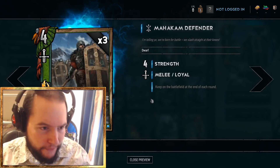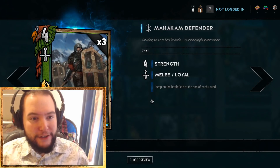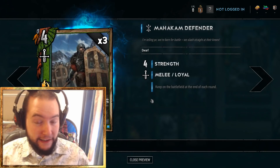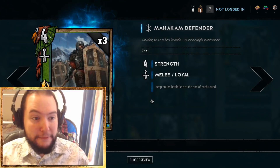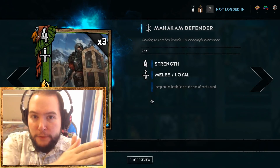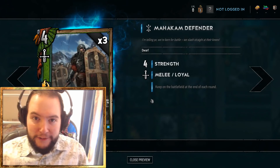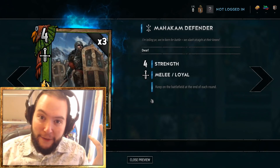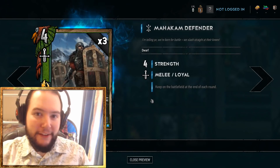Nilfgaard are not here yet, so today we're going to be looking at play a dwarf, buff a dwarf. I think the deck I'm going to be playing is probably the first ever deck that Swim made popular. It's totally overpowered. The Mahakam Defender is a four-strength bronze that stays on the battlefield for the entirety of the game, and when it transfers from one round to another it does not lose its buff. So we play Mahakam Defenders, buff a dwarf, play a dwarf, buff a dwarf — you play everything in round one, carry over about 90 strength, and sit back while your opponent has to beat it in round two and round three.